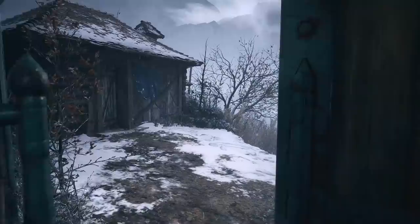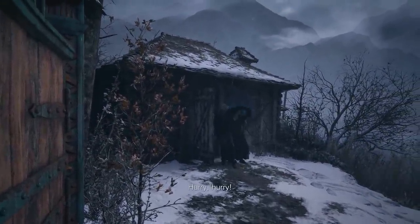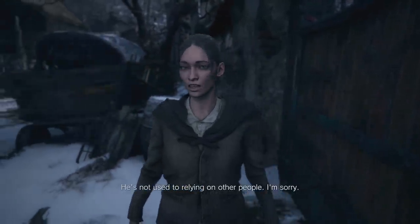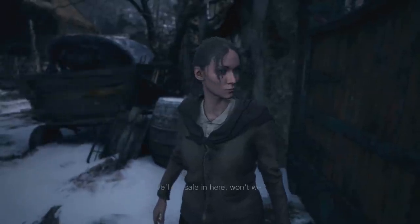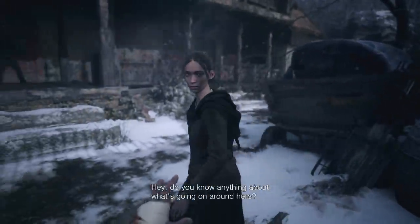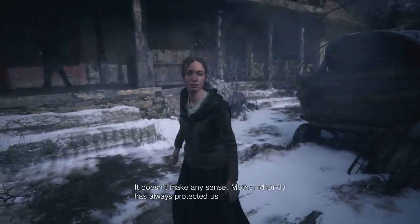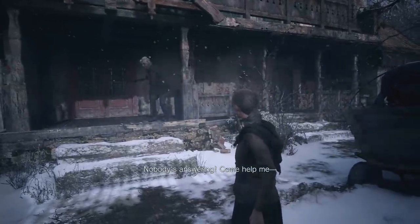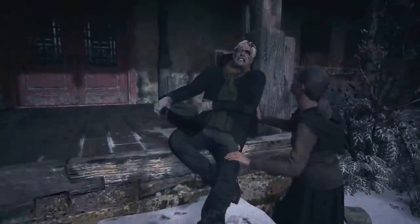But let's first let these people in. Here we go. Thanks for your gratitude there, old man - makes me really compelled to save you. He's not used to relying on other people. 'We'll be safe in here, won't we?' 'Safer here than out there, that's for sure.' 'Hey, do you know anything about what's going on around here?' 'It doesn't make any sense. Mother Miranda has always protected us.' He's just whimpering.